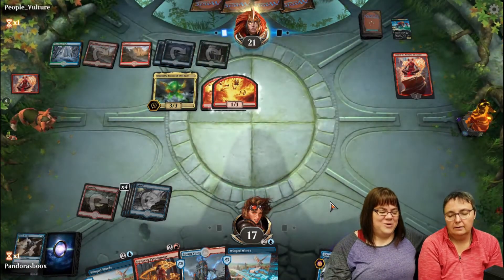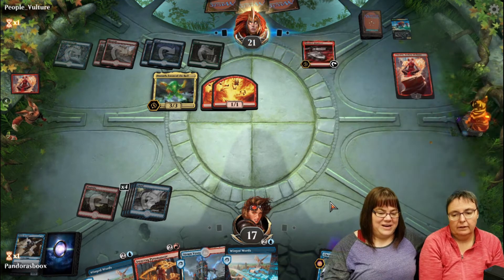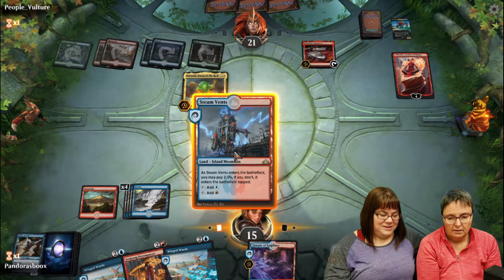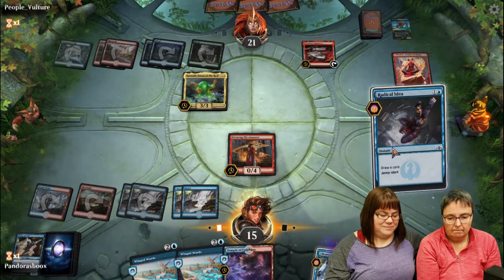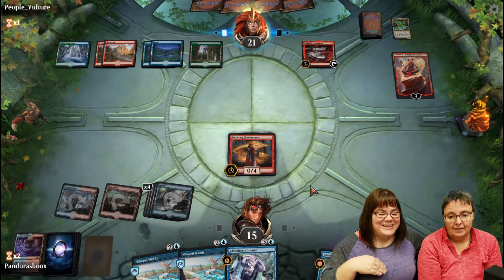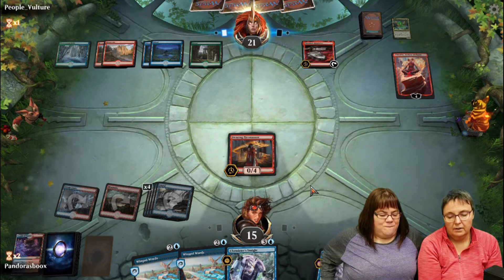The opponent is now green-blue-red Elementals. He plays Omnath, Locus of the Roil - Omnath does damage based on how many Elementals you control including itself. He creates two Elementals to have three total, meaning Omnath deals three damage. Then Chandra's Regulator comes back out - now he'll gain extra value every turn. Leslie has her 0/4 Pyromancer as a blocker.